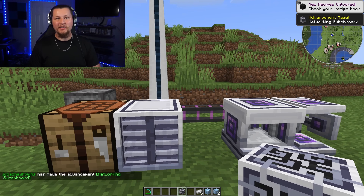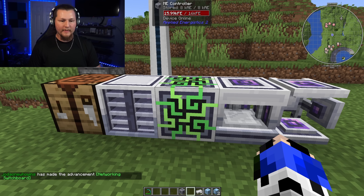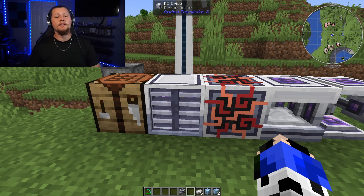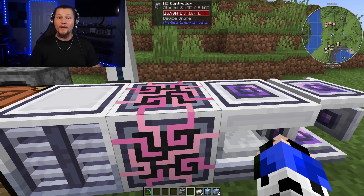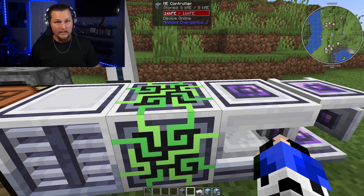The ME Controller does need to be connected to power, so place it where it's hooked up. Next we need two more things: a way to view what's in our inventory, and storage drives so we can actually store items in the system.